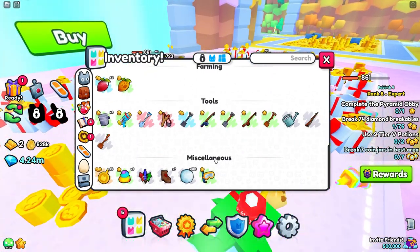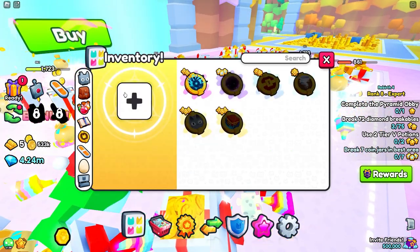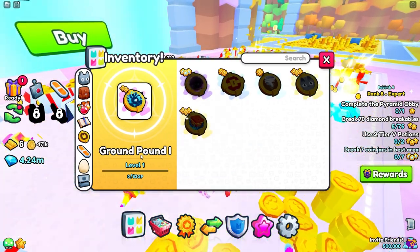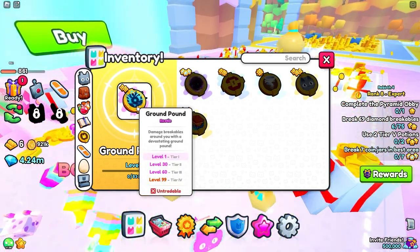Look, the menu is actually different too — the flags, everything is broken down. This is nice, I actually kind of like it. Can you close these? That'll be so much easier to find everything. So I only have one of these, I guess I'm gonna turn this one on. I have no idea what this does — it damages breakables. It's tier one.